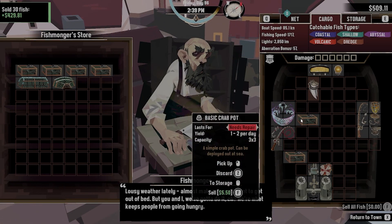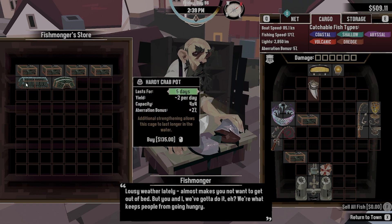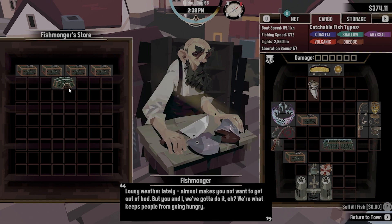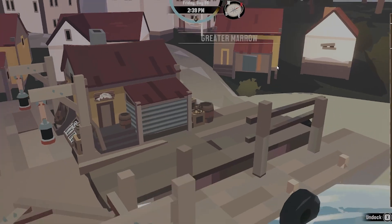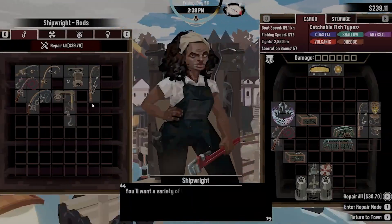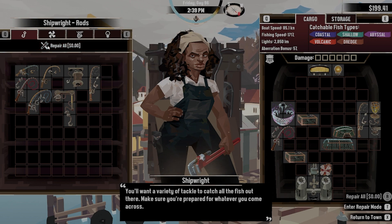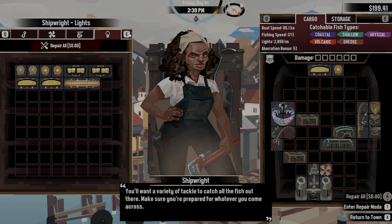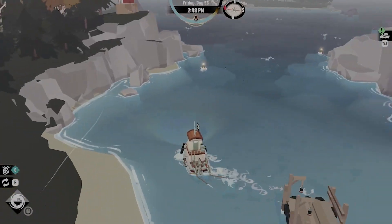Four by four yields two to three per day and lasts for three days. Those last for three days too, but we should buy one of these for sure. We'll buy one of both of them, why not. Let's go repair - actually let's put that away because we don't need it right this second. We're gonna want to sell. That's the volcanic line, coastal, shallow, abyssal - let's repair everything. We don't have anything else new and she doesn't have any explosives, so let's go.